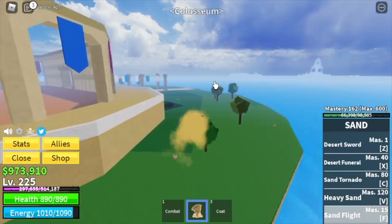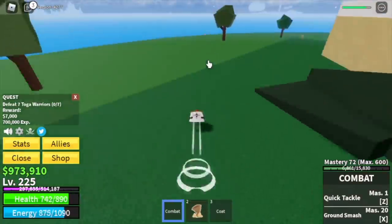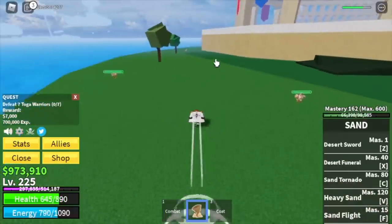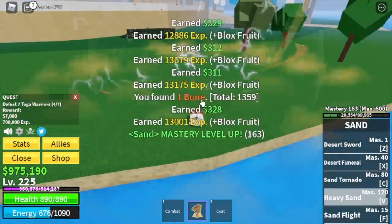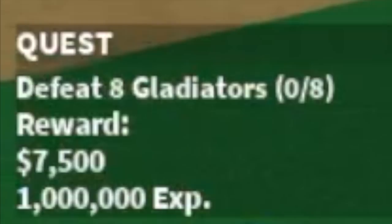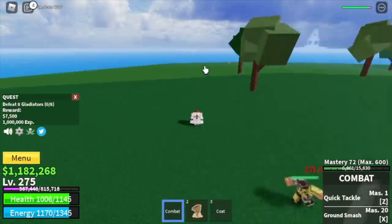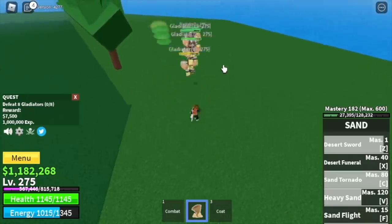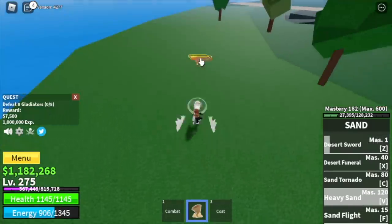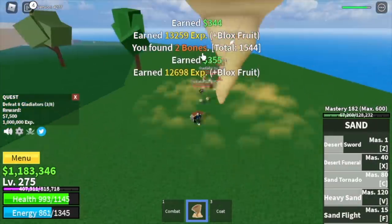For our next island: the Coliseum. We're gonna start with the Toga Warriors — you need to defeat 7, lure 4 at a time. The goal here is to reach level 275. After that, proceed to the Gladiators — defeat 8, lure 4 at a time. Do this twice to level up. The goal here is to reach level 300. But I'm gonna show you an island that will help you grind faster: the prison. You can start there at 250, and the quest requires level 250.